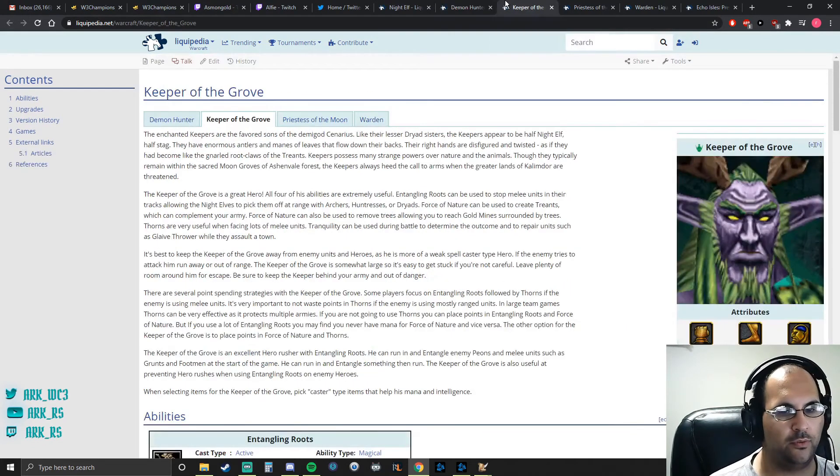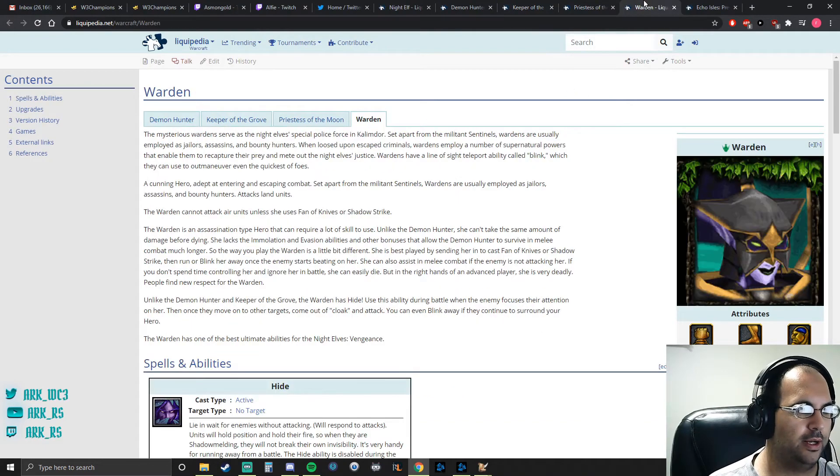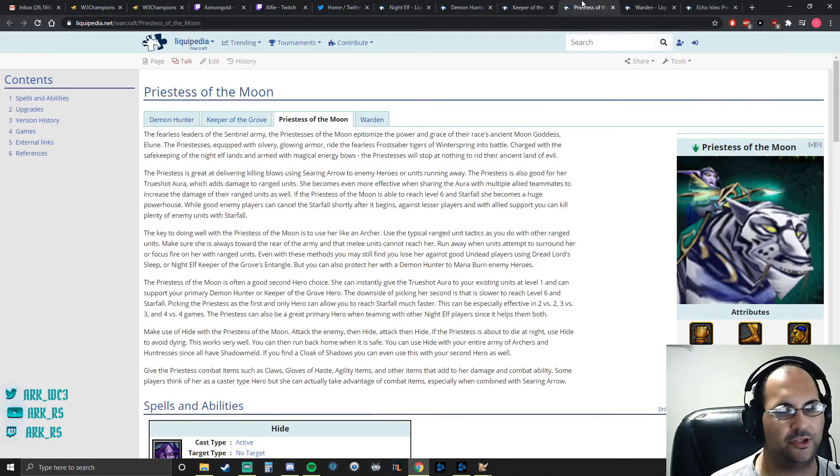Comparing that to Keeper of the Grove, who is an intelligence hero — he actually benefits from the Mantle because that's plus damage for him, more mana, and more spells he can cast. The Warden is very similar to Demon Hunter, although she does rely on spells quite a bit, so increases to her mana are actually pretty good — but so is plus damage to her attack, so Slippers and Claws are very good as well. Items that boost mana will probably get sold off or transferred later in the game when you're relying on mana more. Priestess is an agility hero, so plus agility and plus attack speed are very good for her. So three out of the four heroes are very similar, and one thing all four share is that plus damage is always good because they're going to be doing a lot of damage throughout the game — they just get that plus damage from different items.